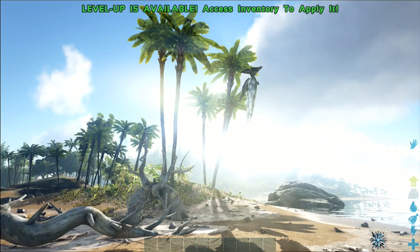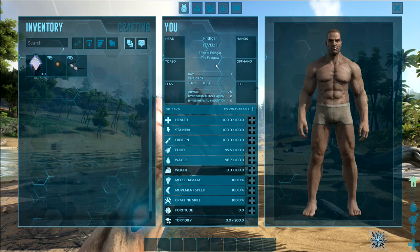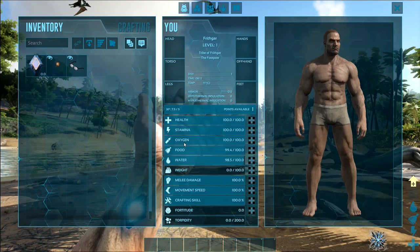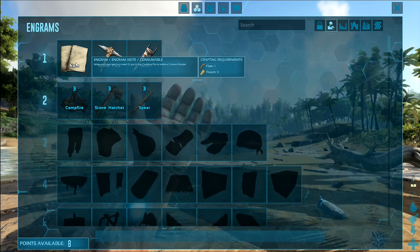Accessing our inventory, I've got XP gaining quite a bit faster than normal, so you can see we gain XP at a reasonable rate. I can go into additional health, stamina, oxygen, food, water, melee, movement, crafting skill, and weight. So I've leveled up and now I've also got some engram points — I've got eight engram points.